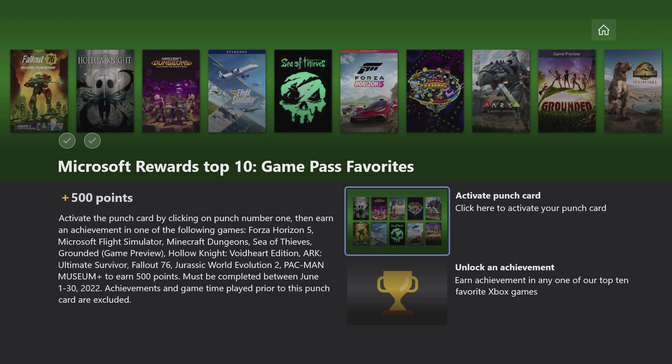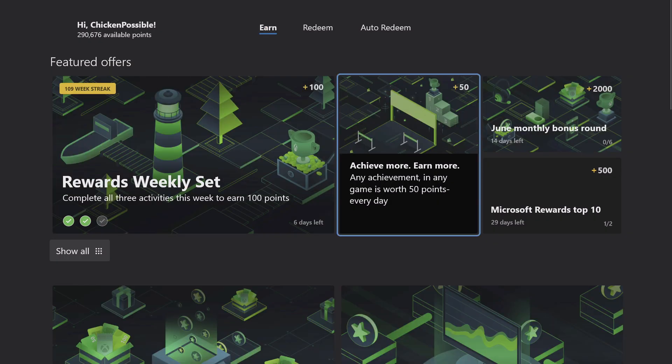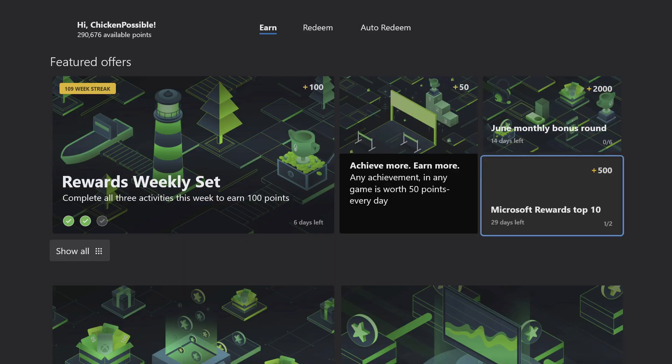The first thing you want to do is make sure that you click to activate your punch card so that you get your first green check mark, and then once you've done that you can come back to the punch card and take a look at the set of 10 games.